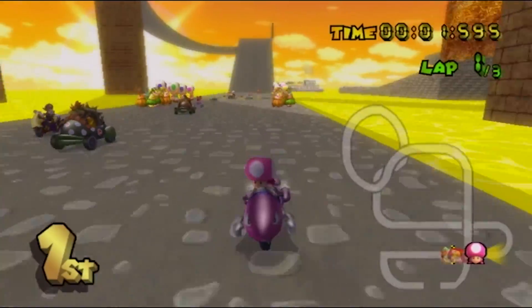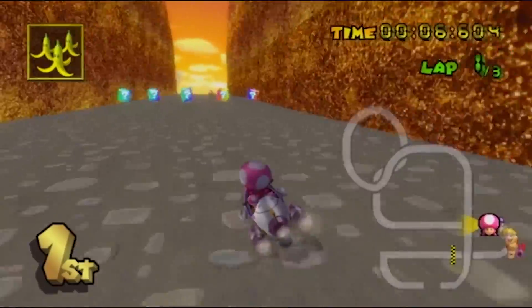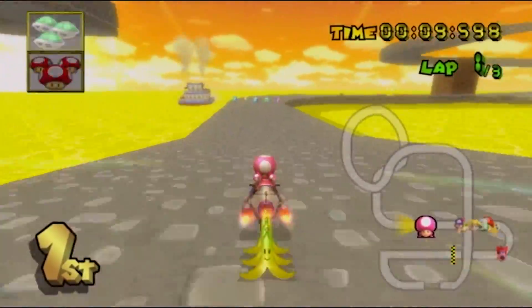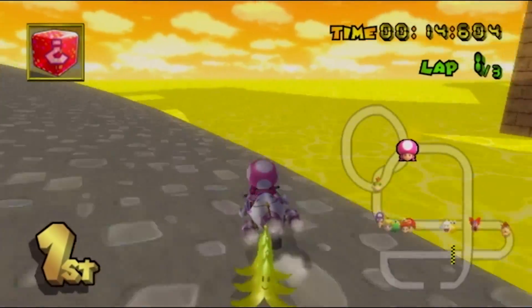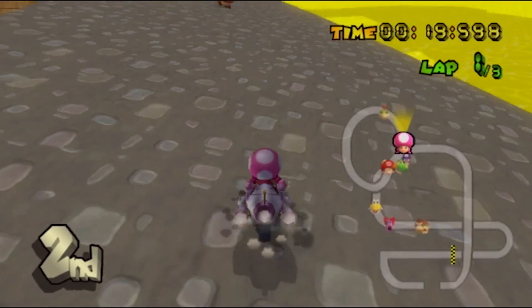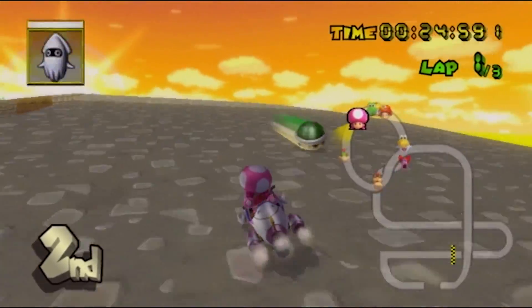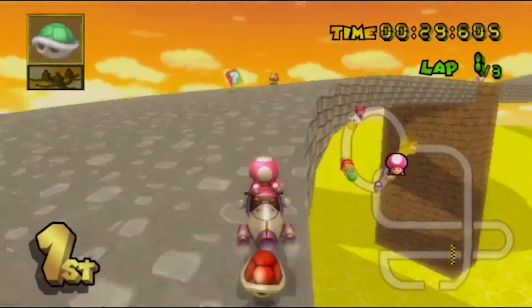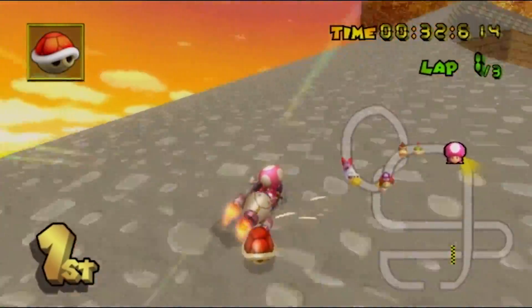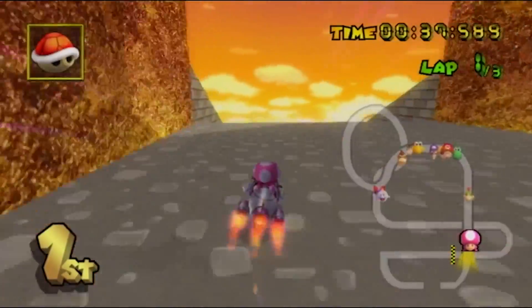I also found out just by playing this in time trial mode that you could make a shortcut. There's this respawn point that you can manage to get by flying off this ramp towards the finish line, skipping like two turns or something. And it'll respawn you right in front of the finish line. I'm not sure if there's a way to do it without getting respawned, but if there is, that'd be pretty awesome. It already saves time even with the respawn.